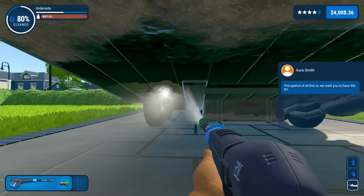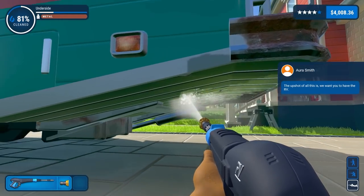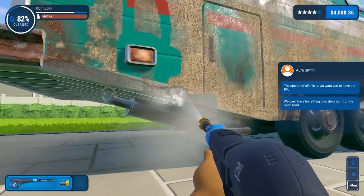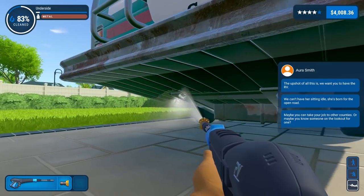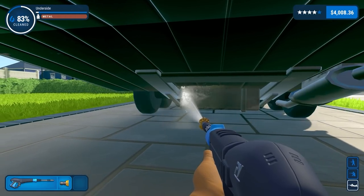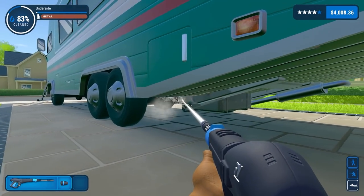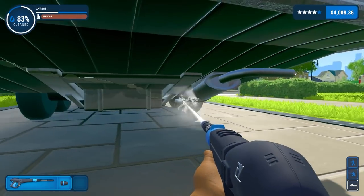Cleaning under here — and the story message says they want us to have the RV! We're going to get this RV — that's extremely generous of them. Can't have it sitting here idle, she's born for the open road. We can put our cleaning stuff in and set off like Easy Rider, although he had a bike. Just cleaning the underside — I do have to do the underside. At 70% and then progress stopped as we ran out of cleaner, which is sort of to be expected.